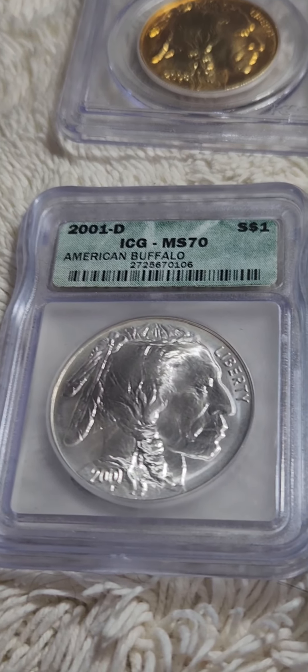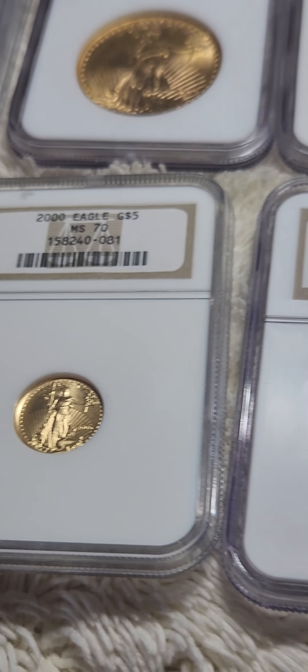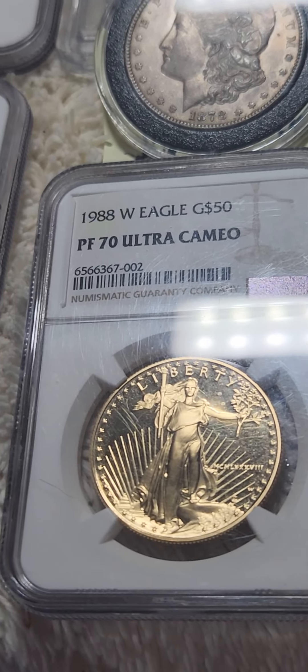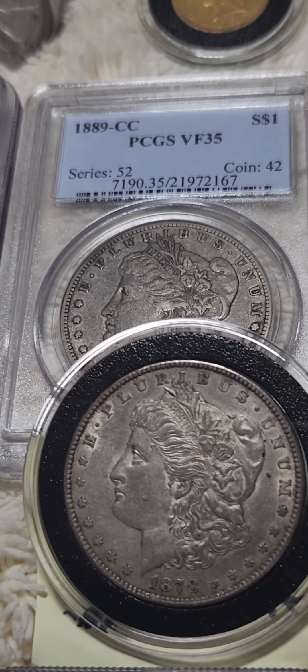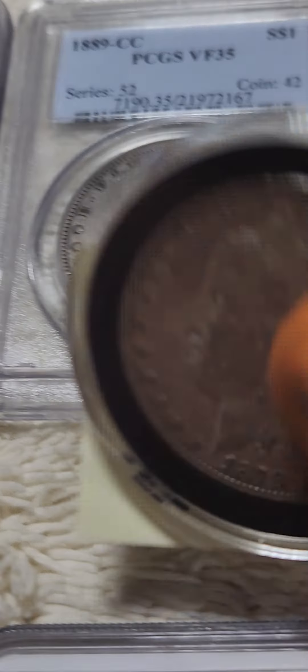What I'm doing now is changing gears. I only buy MS-70 because that is where the value is — it's established and it can really only go up. The other thing I do is get coins that are in your price range that you can afford for your collection.